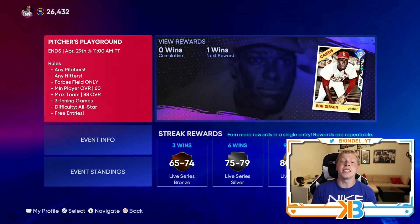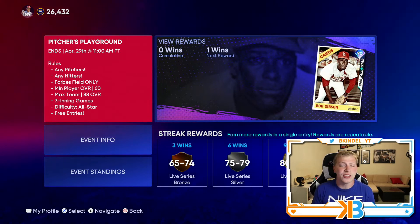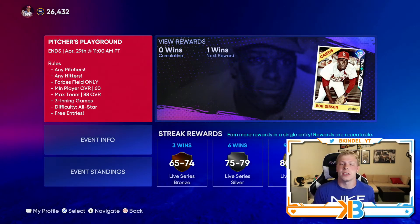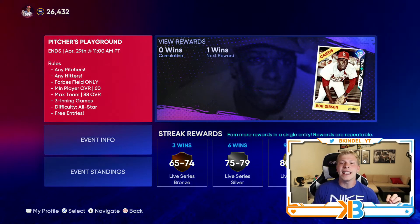We have another new event to talk about today. This one's called Pitchers Playground. You can use any pitchers, any hitters, but you can only play at Forbes Field. I'm assuming everybody's going to have that or it's going to be a prerequisite. You can only have a max team overall of 88 this time, which is a little bit different than every other game.